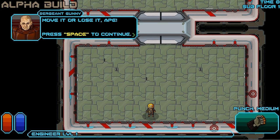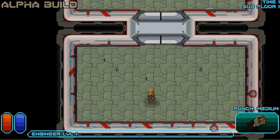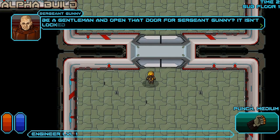Move it or lose it, ape. Now haul that ass before I kick it. Be a gentleman and open that door for Sergeant Gunny. Just walk right up to it — it'll open.